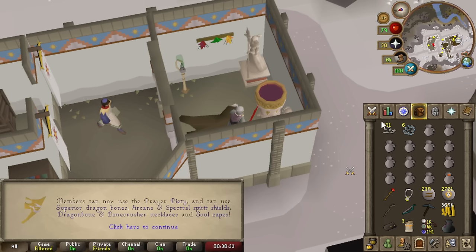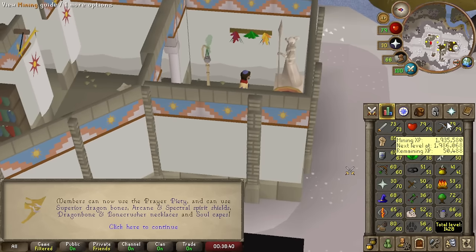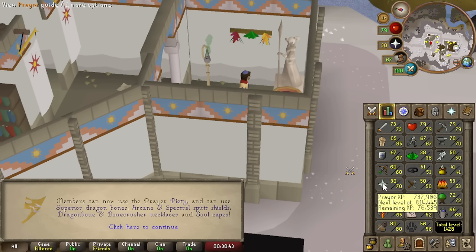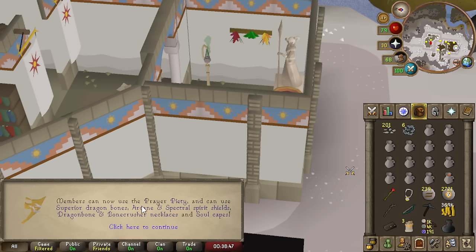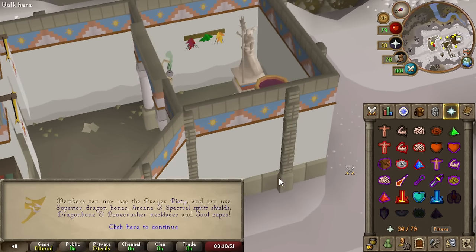70 Prayer! I basically did Calcified Rocks from 48 to 79 Mining, and that was enough to get me from mid-40s to 70 Prayer. Now we can use Piety if I actually unlock it — we'll work on that at some point.